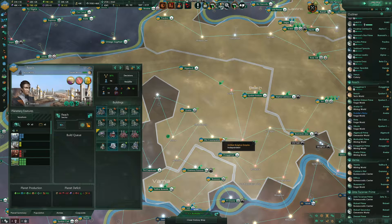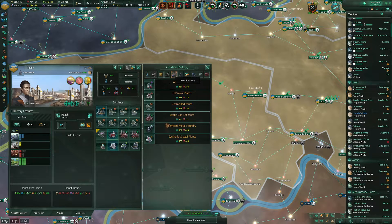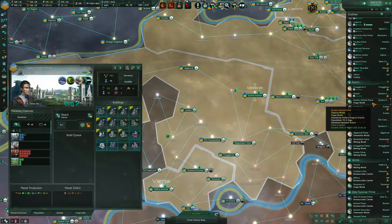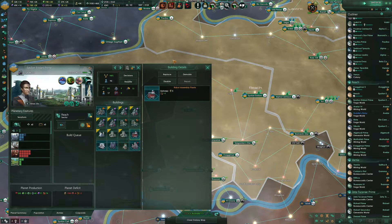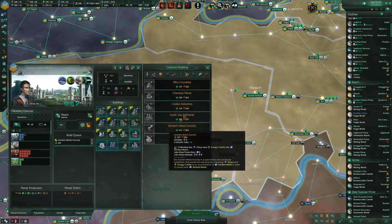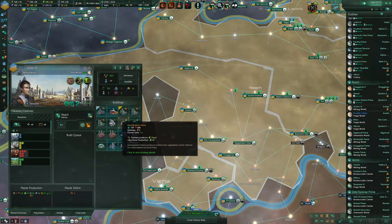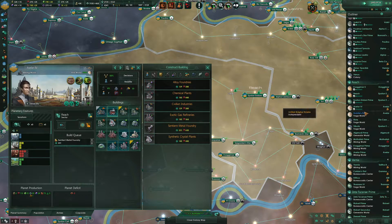Reach Sector — robot assembly plants. The other thing we did is gene modification of the entire human species, and we've removed our slow breeders. So that will help increase pop levels. We don't need the robots — let's do this.